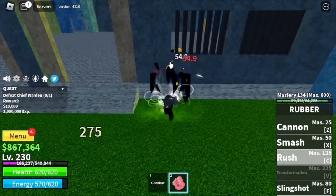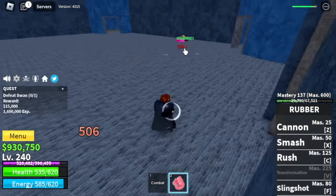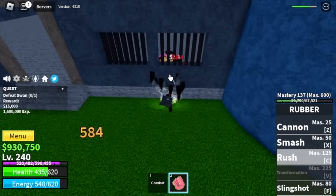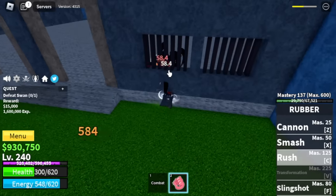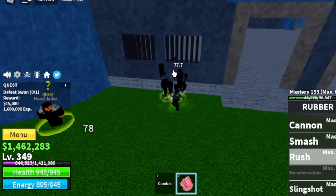Same strategy with the Chief Warden. For Swan, he has a long range attack — that's the same approach. Use your skills, then create distance. Server hop again. Target level: 350.